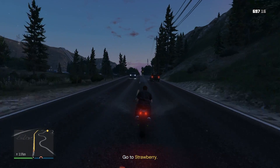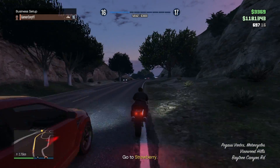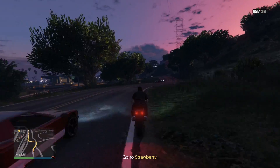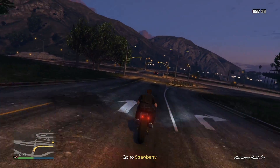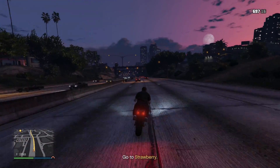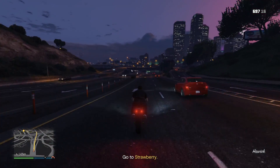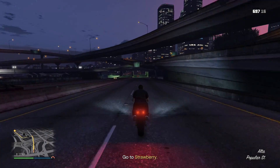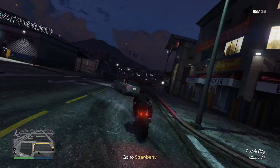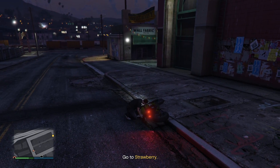We're gonna head on over to Strawberry, pick up these supplies, and bring them back to the club. Just trying to set up the counterfeit cash business so we can start making some extra dough. I do have about 1.1 million — almost 1.2 million. I purchased the Maze West — I'm gonna say Lamaze all the time, I know. Oh god, I took that corner a little too hard. We're on Center Street — I guess that's appropriate. Get on your damn motorcycle. All right, here we go!